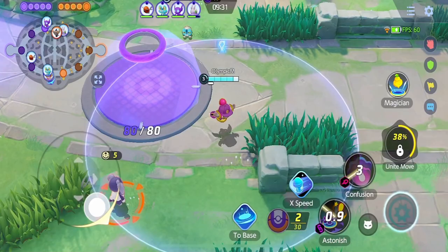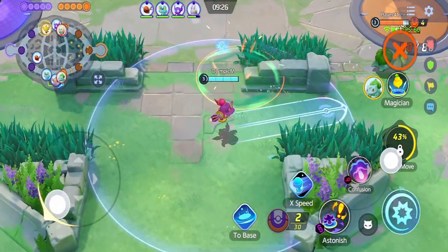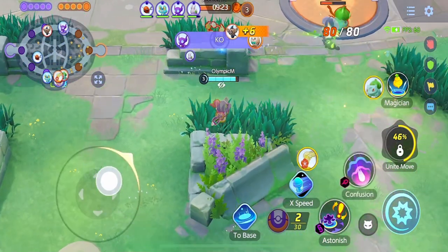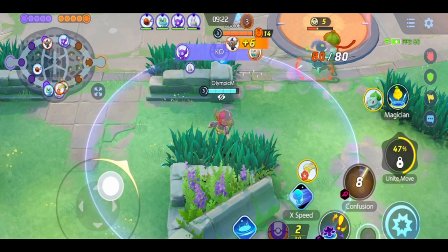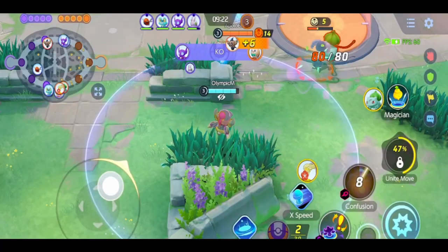Seeing my Greninja back up, I knew I couldn't count on him to make up the farm they took. I wanted to see how comfortable this Bulbasaur was with Comfey around — showing presence makes the opponent anticipate when you'll use your secure move. I used two methods to force moves from the opponent: method one is attacking them directly, forcing them to either die for the farm or back away entirely. Method two, I just stand there — this creates a scary movie factor where they overthink using their moves.